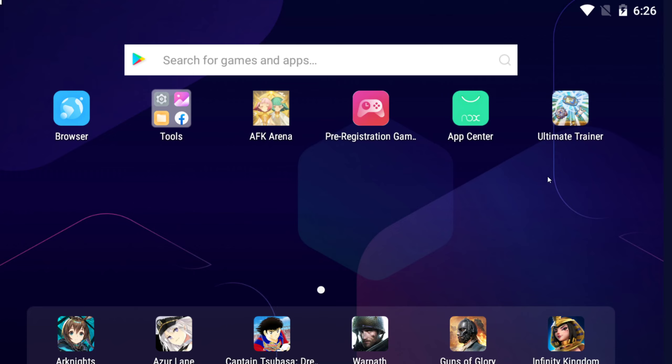Hello everyone. In today's video, I'm going to be talking about the game in the top right hand corner, Ultimate Trainer. Its name has changed a few times, and its current name is Adoramon Land Micromon Adventures.